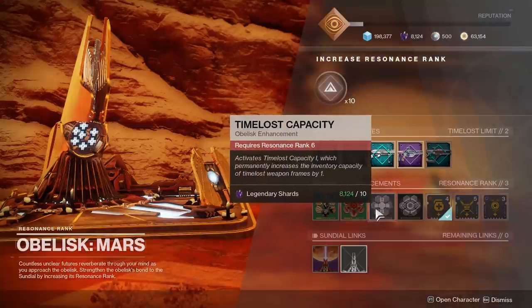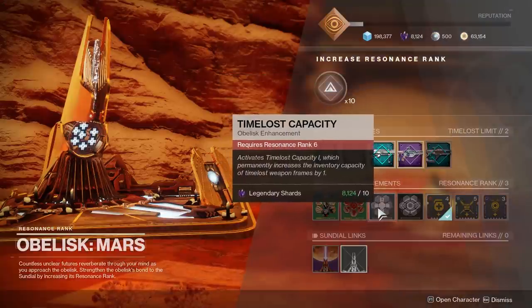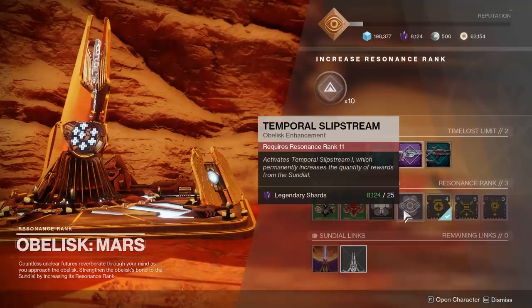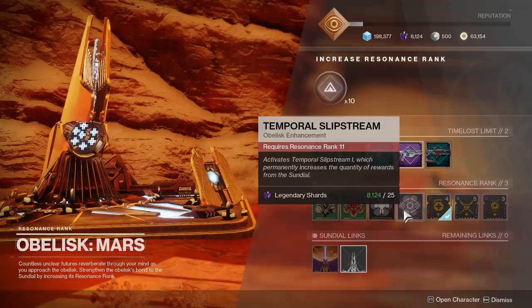The Mars Obelisk has two main upgrades. The first is called Time Lost Capacity, which when purchased means you can now hold up to three weapon bounties at once — upgrade it again and you can hold even more, and so on. The second one is called Temporal Slipstream, which increases the amount of weapons you can earn at the end of a Sundial activity. Currently you can only pick one, but upgrade it again and you can get two weapons at once, and so on.